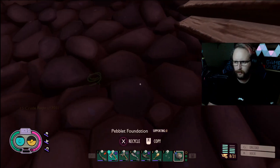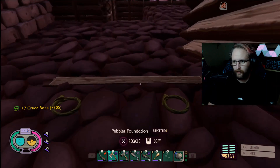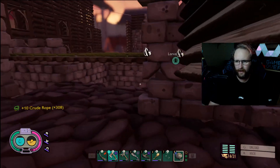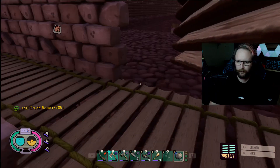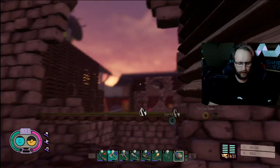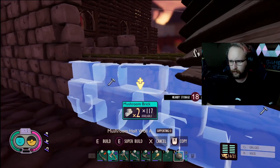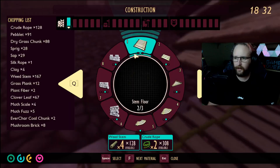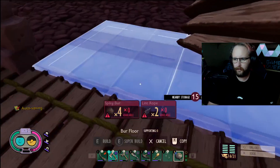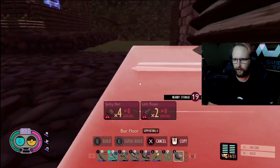So much resource gathering. I know we're not going to have enough burrs, but I know we have enough lintrope, and it's easy to get enough lintrope for a lot of it, so it's not actually that bad. If we build this here and just start laying it down, it's four burr, two lint per section, and then I can actually break all this flooring because you're not going to see it.